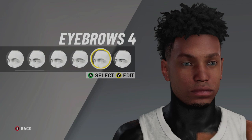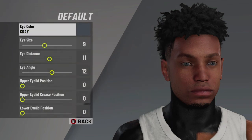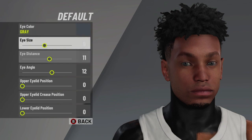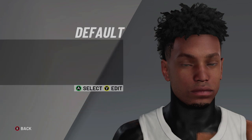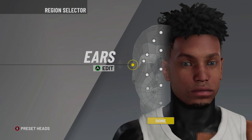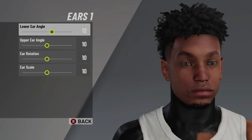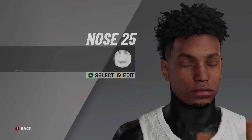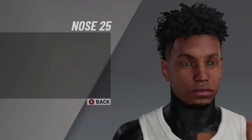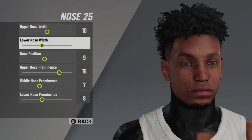For the eyebrows, select eyebrows 4 and then just change the color — you can do whatever color you'd like. You can pause wherever to note the numbers. For the eye you're going to want to do the default eyes: 9, 11, 12, and then 0, 0, 0 — and you can choose whatever color you want, but I use gray. Next up for the ears, select ears 1 and then 12, 10, 10, 10. For the nose it's going to be nose 25: select 10, 8, 9, 15, 7, and 8.